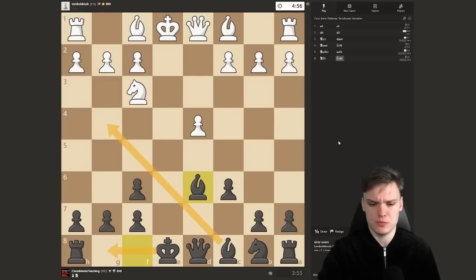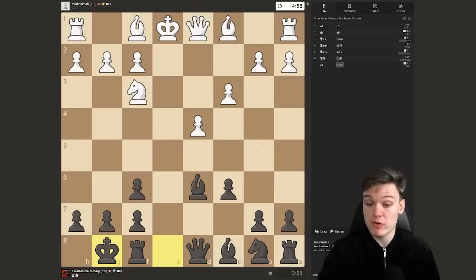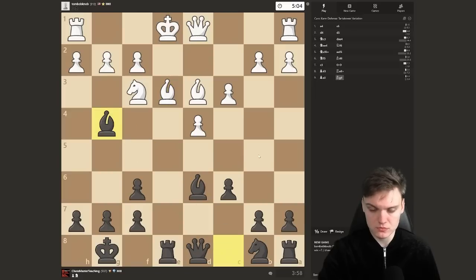Let's see what the opponent has in mind. Normally they castle short in this structure. However, if they castle long, it usually gets pretty risky for them. I could start with a check, try to be annoying — provoke bishop e3 — and then just go for the typical pin. If h3, we always keep the tension in the Tartakower by sliding back. The only positions where we take are those where he's forced to take back with a pawn and we ruin the structure.